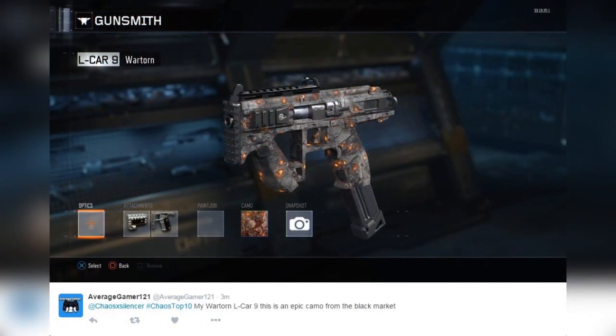Coming in at number 6, from average_gamer_121. This one is really cool — I should have put this one higher. Hashtag chaos top 10, his 'War Torn El-Car 9.' This is an epic air camo from the black market — an orange epic camo that he threw on here, then added the attachments he wanted. Didn't do any optics, pretty simple, but that war torn camo looks phenomenal. I hope I pull that out of a future supply drop opening. I want that one really really bad — it just sets off the gun.